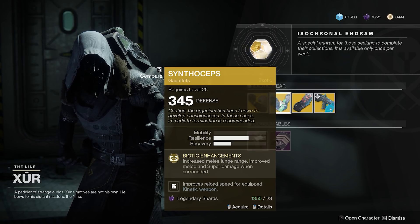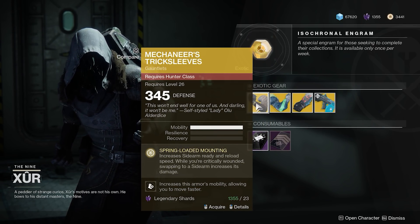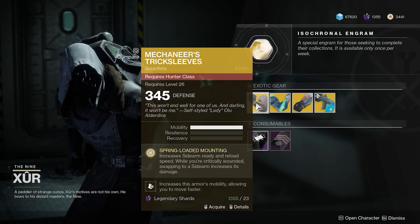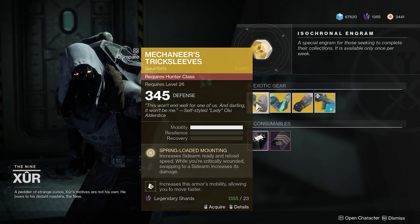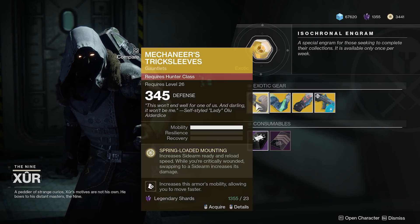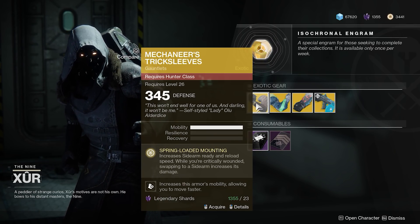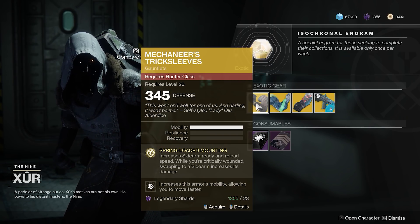Then the Mechaneer's Tricksleeves — most people aren't talking about these, but they did get a recent buff and they're really good right now, especially if you're using the new sidearm, the Vison of Confluence. What this does is increase sidearm ready and reload speed; when you're critically wounded, swapping to a sidearm increases its damage. So imagine swapping, getting that damage buff, taking something out, reloading, and now you've got Kill Clip — you're just slaying.